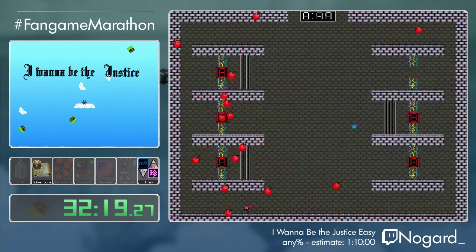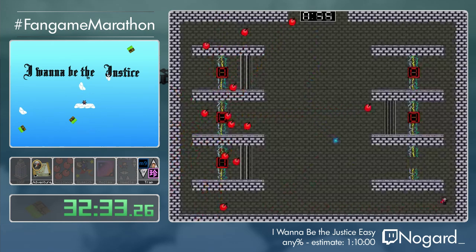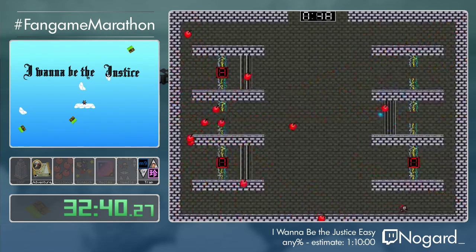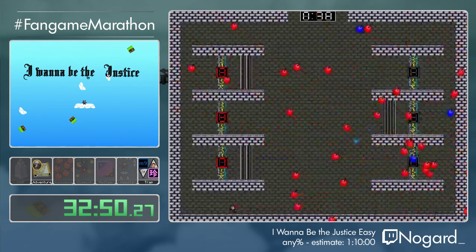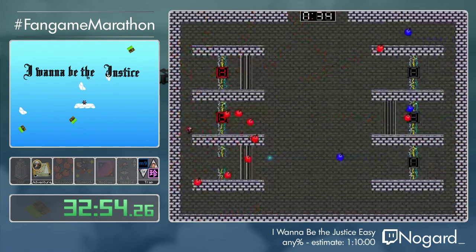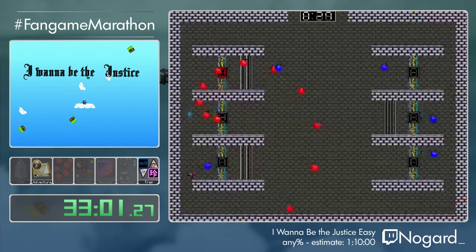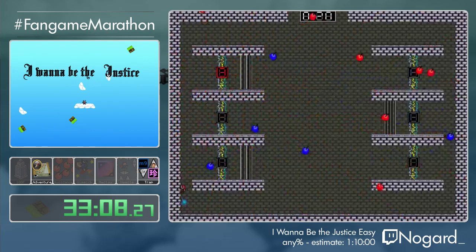This is the defense system of the castle. You have to shoot the numbers twice within the time limit you can see at the top. The problem is this can give you really unlucky patterns. If one of the numbers keeps shooting, you can't just go on that side and expect to be safe. I will have to play it a bit risky here because the time is running out and I'm a bit concerned.